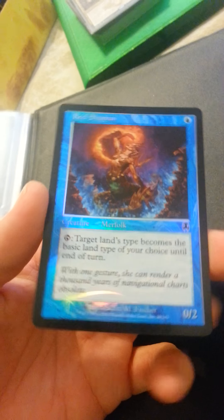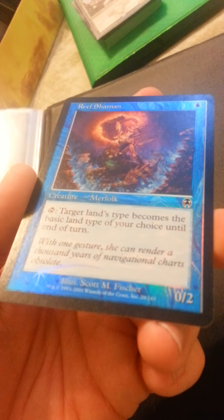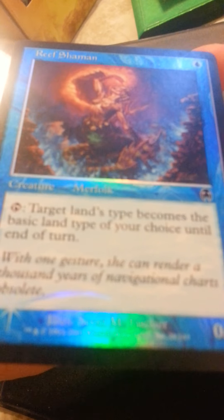I do have one — actually two more cards back here. I have a Path/Razor of Ulamog promo. And this one right here — it's nothing overly special, but I've been collecting cards for years and I noticed this foil in my collection. Do you see where it says Creature — Mirror Folk? It's almost like the foiling is not there in the text box. It has the swirly foil and everything — it's like a misprinted foil or something. It's pretty cool looking in person.